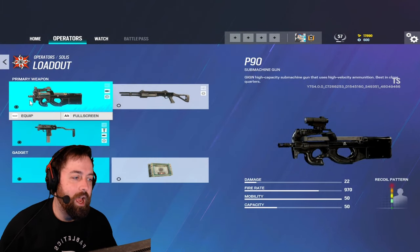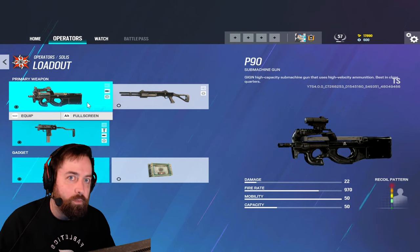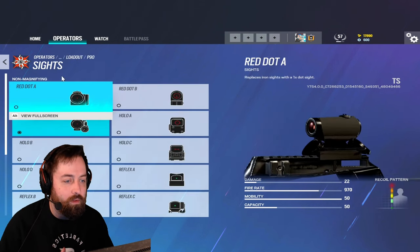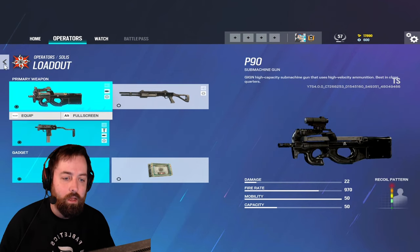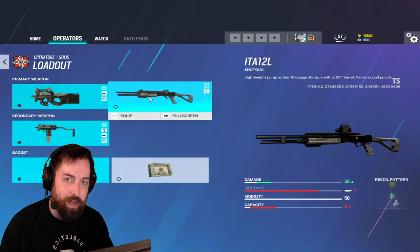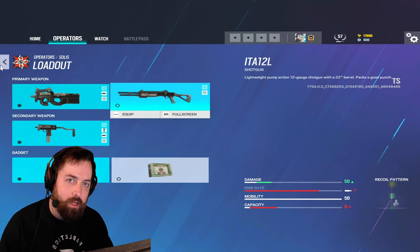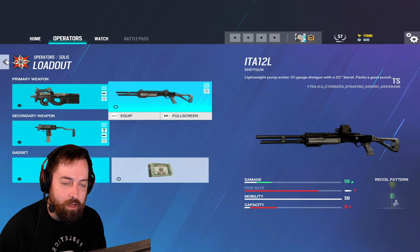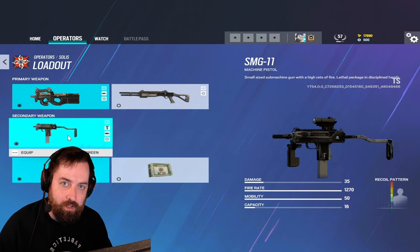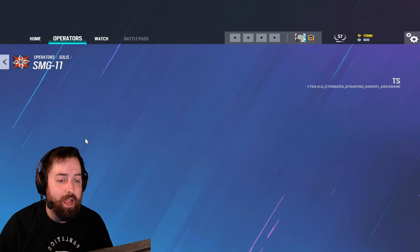First let's go through the loadout. We have the P90 and the ITA shotgun. I like to lean on the P90 - you only have a 1x but this shotgun is probably the worst pump in the game. It looks like it would have a lot of range but it really does not. The only time I'd bring this shotgun is if we needed a shotgun player to make rotates, and I'm fine using the SMG-11 as backup.